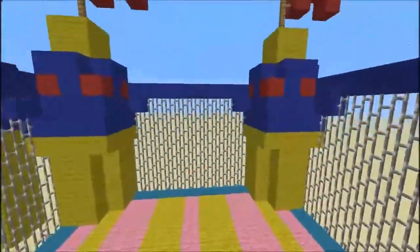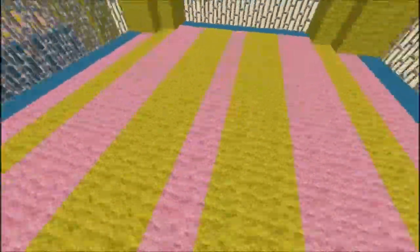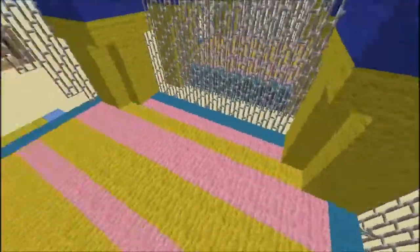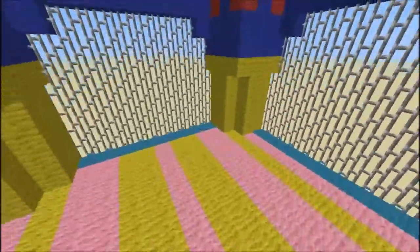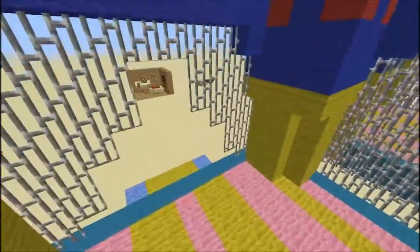Once you step into here, this is where it really starts to get crazy. I think this is level six of jump boost. So yeah, it's pretty fun. You just hold down space bar and you can even go into the corners here.